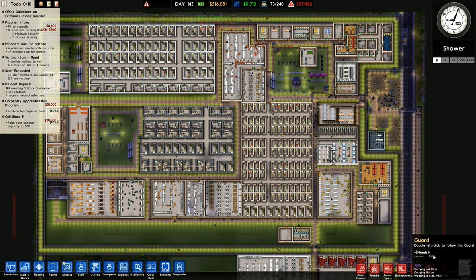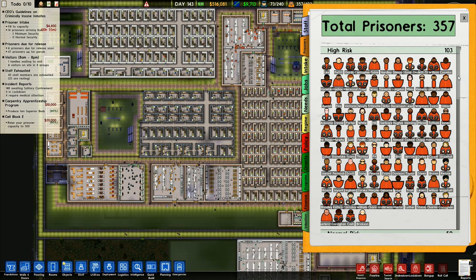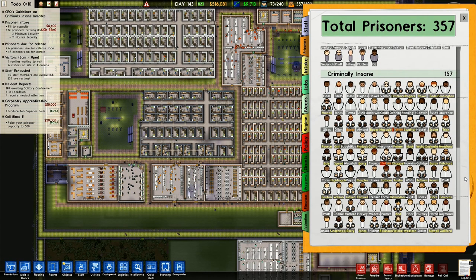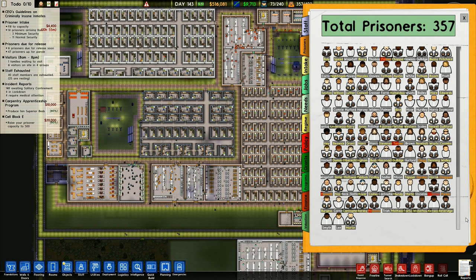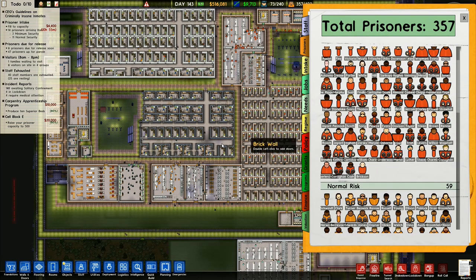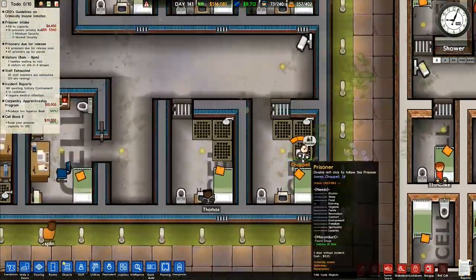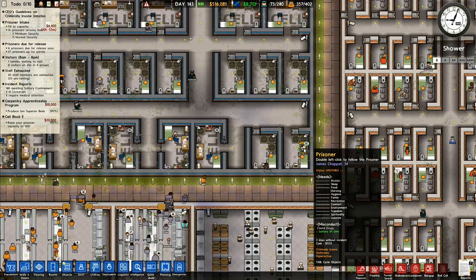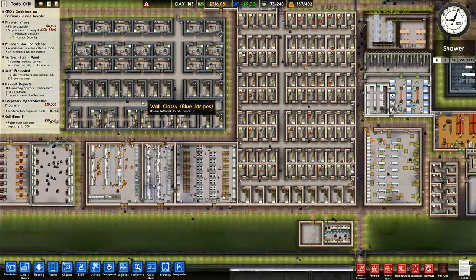The criminally insane ones — have they got like different levels? There are high risk, normal risk, low risk, and then criminally insane. So what is it about these? Why have I got some of the criminally insane in here? I've got them sleeping in these cells in here — they shouldn't be over here. Why is he in there? This is what's causing me problems — they're in the wrong places.